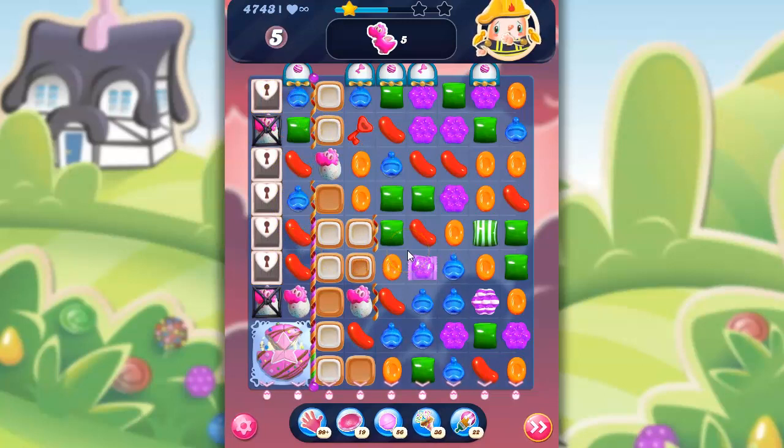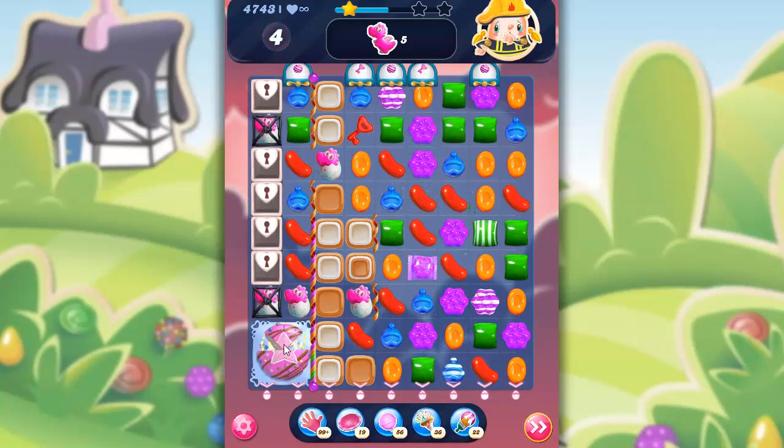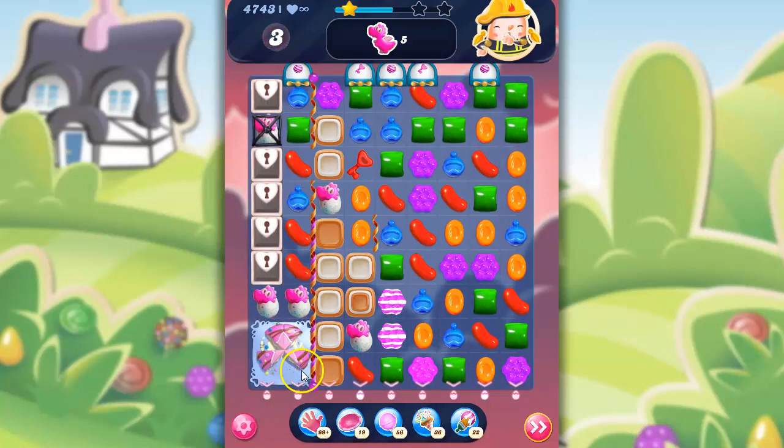Do you know what I just noticed? I think I'm doing really well, and I've gotten some really special things here, and I only have five moves left and still so much to take care of. I have to go for the cake — I think that's it. A wrapped would be nice, but I think the stripe is what we need. I can use the stripe — let's do this. I want more stripes, more down here.